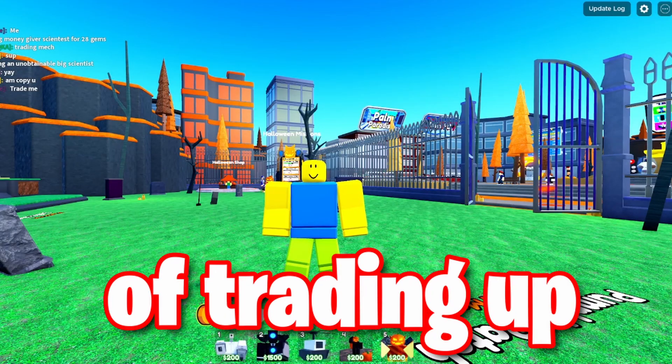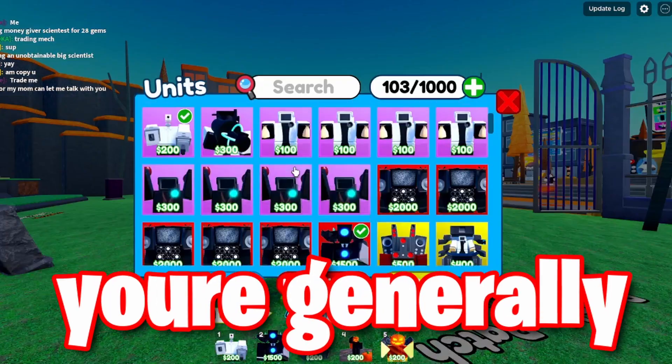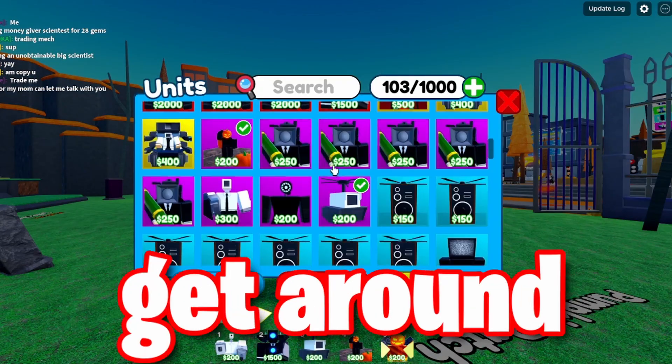There are two levels of trading up. The first level is low trading ups — this is where you're generally going to trade low value units and trade them up until you can get around a legendary.